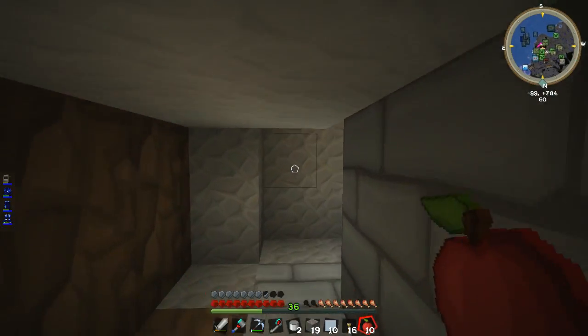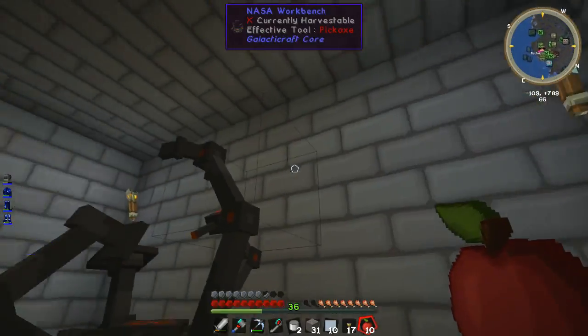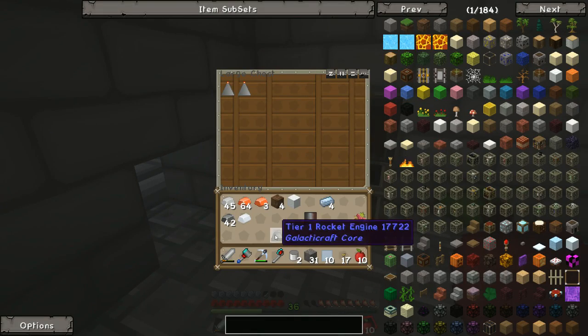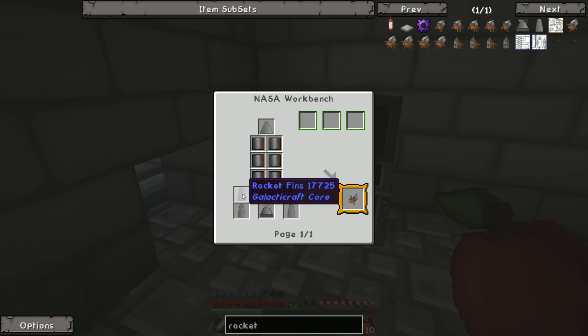Coming past, coming through! There are torches everywhere and darkness. I just haven't done that yet — not a problem. We've actually got a little bit of light in here which is enough to keep the mobs away. We now have two rocket engines — what else do we need? We're getting quite close to launching into space!